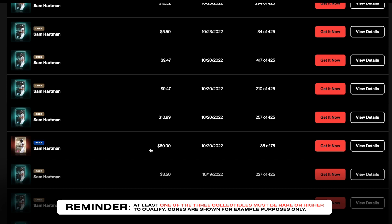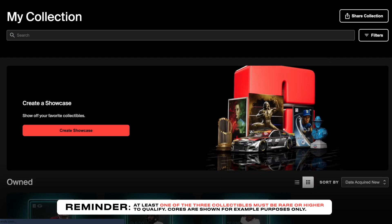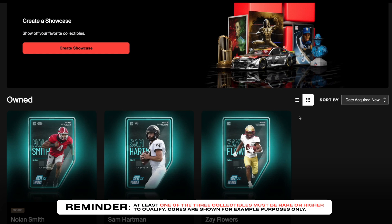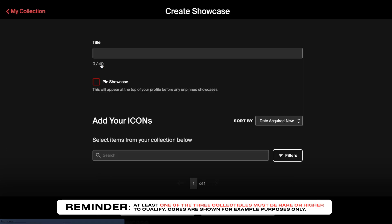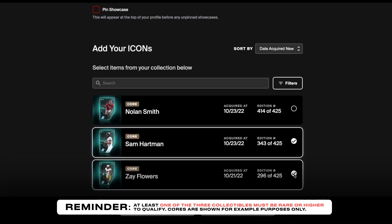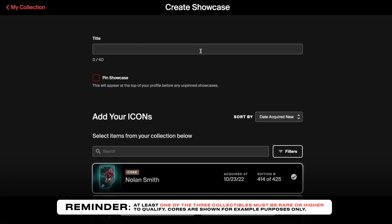In my case, I would need to grab one on the secondary, but for this example, I'll add my existing players to the showcase. I click create showcase where I will then choose the three players from the team that I think will win, and then I label that showcase as I go through here and add Sam Hartman, Zay Flowers, and Nolan Smith — my quarterback, my wide receiver, and my defensive player.